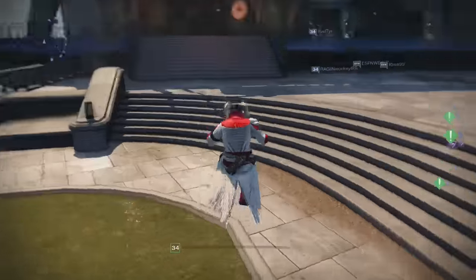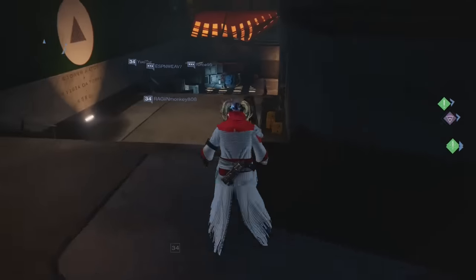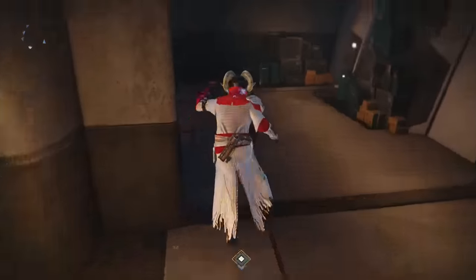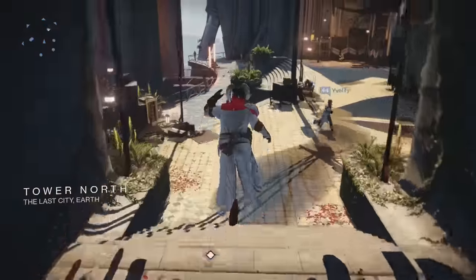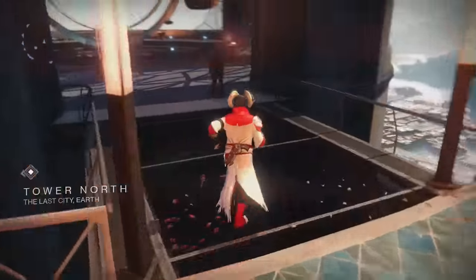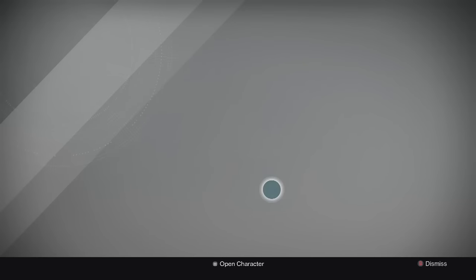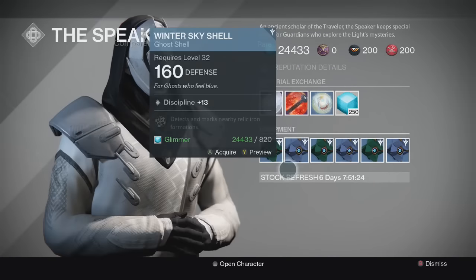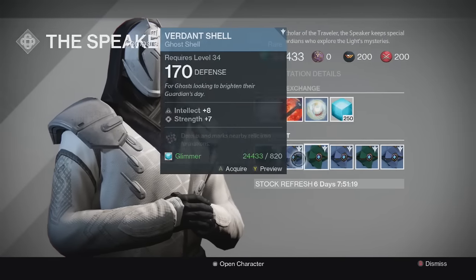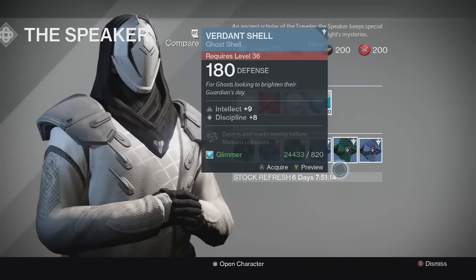I'm gonna head over to the speaker side to take a look at some cool changes. I'm really excited to try out everything — we got some exciting things, especially with crucible. We got rift and mayhem, and we also got the gunsmith field test weapons tomorrow. The speaker still has the material exchange, and we can now pick up a ghost shell from him, which is going to improve my light level.